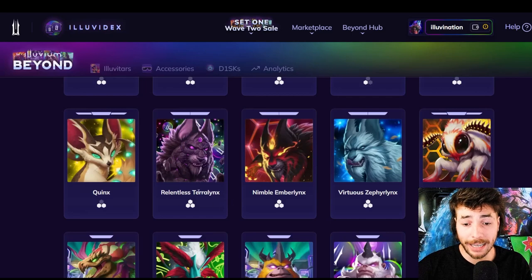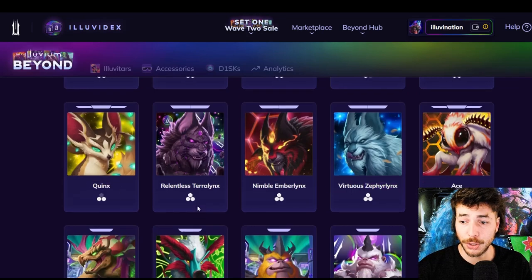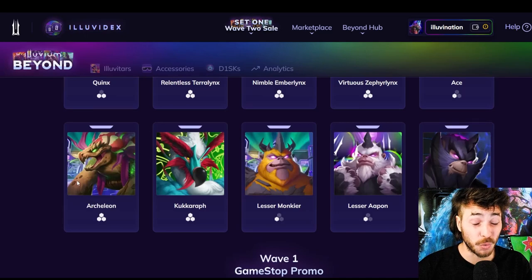Next up, we got some Lynxes. The Terra Lynx right here looks so much different from the one from Wave 1, which is really cool to see — the same line can look so much different in how they draw it. The Ember Lynx and the Zephyr Lynx looking great. Then we're dropping down to Arkelion, looking super, super badass. A little bit more 2D, looks a bit different to all the others, but I really like this one.